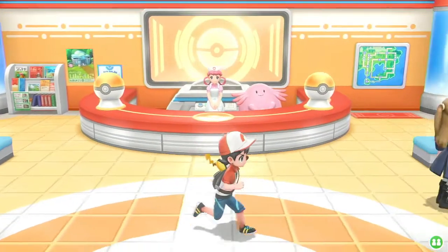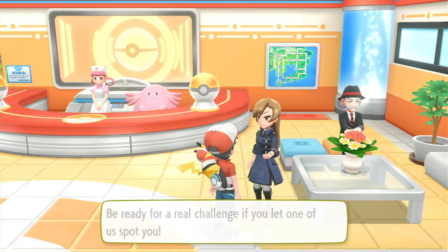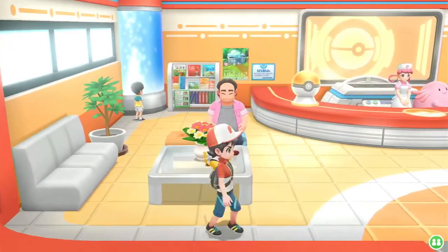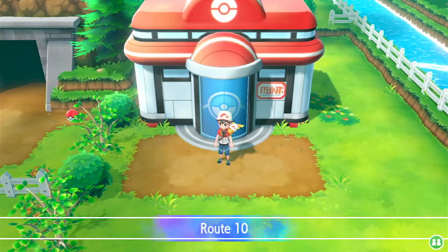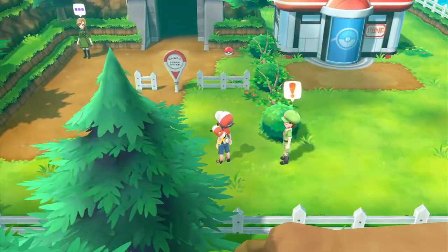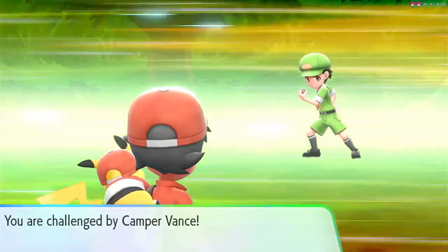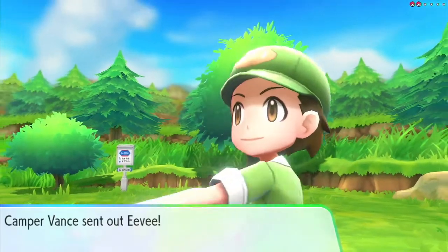Now let's get to the recap of the last episode. In the last episode, we beat the third gym, we beat Lieutenant Surge, and we made it here. This is an awkward spot. I'm assuming we have to get into Rock Tunnel right there. We gotta battle this trainer, and then we gotta go battle that coach trainer.